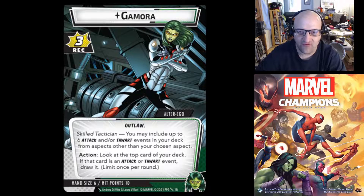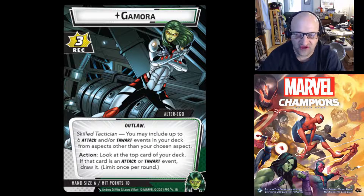First up we have Gamora — this is her Alter Ego side. 3 Recovery, she's an Outlaw, has a hand size of 6 with 10 hit points. And Skilled Tactician: you may include up to 6 attack and/or thwart events in your deck from aspects other than your chosen aspect. That's pretty big. Spider-Woman, I believe at the moment, is the only other character that can go outside of their aspect, at least that's been released.